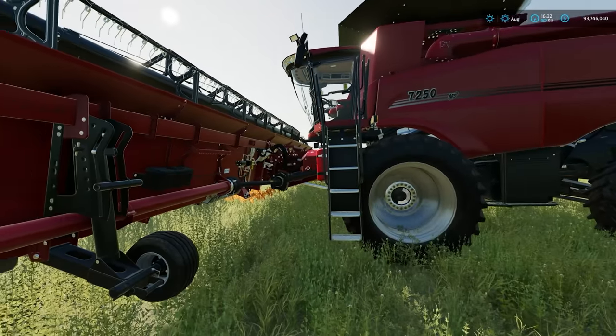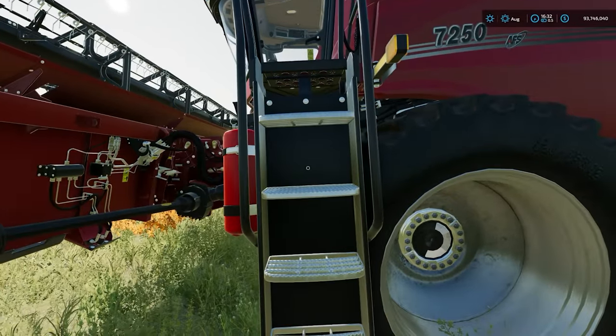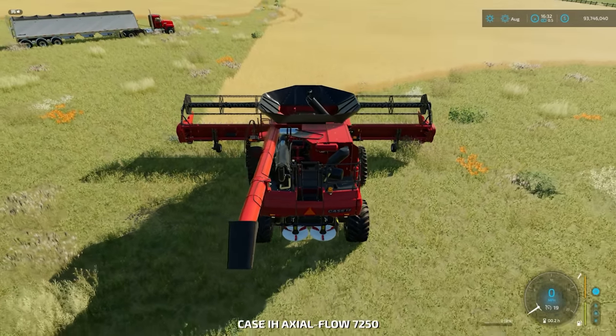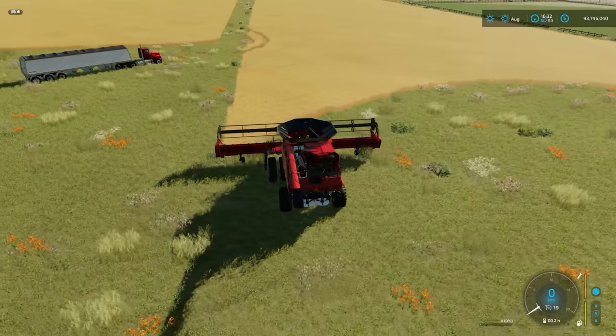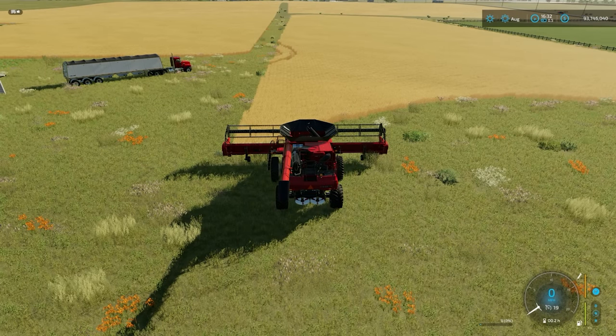So let's straight away, without further ado, jump into our combine. We've got a relatively small field here that we're going to cut. The reason for that is I would like to show you combine unloading on the fly, which basically means you set the combine to drive to the truck and unload itself. So it becomes very self-sufficient doing it this way, which is quite nice, and particularly works on smaller fields.